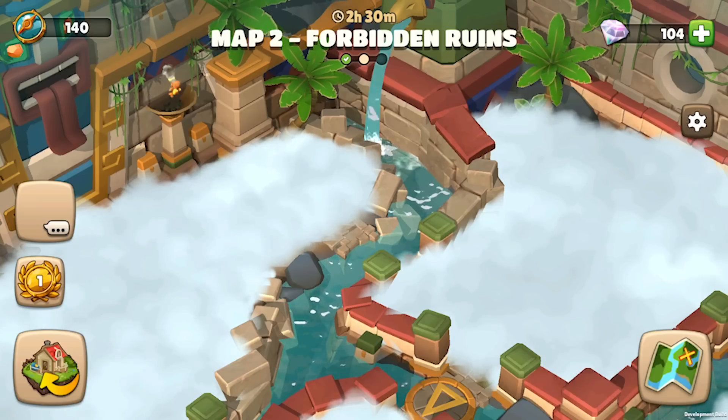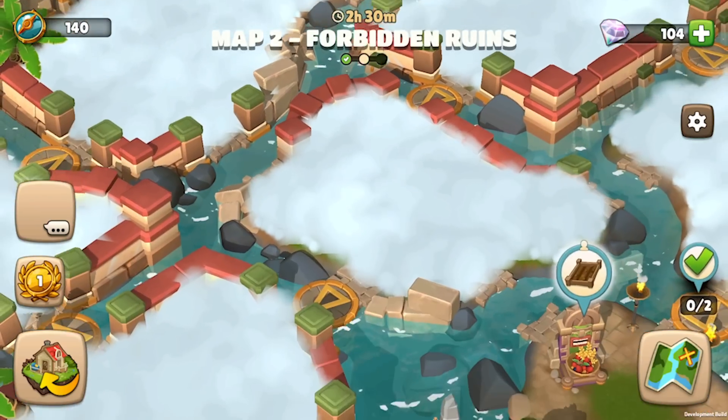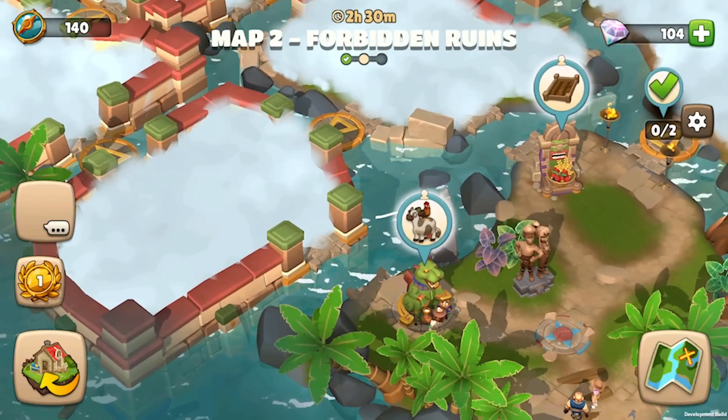Let's start with the biggest challenge of the team explorations. The most noticeable challenge is that you don't have only one map — you now have three maps to explore. Every team exploration will start on the first map, and if you manage to complete all the tasks on this map, you can move forward to the next map and start exploring that.